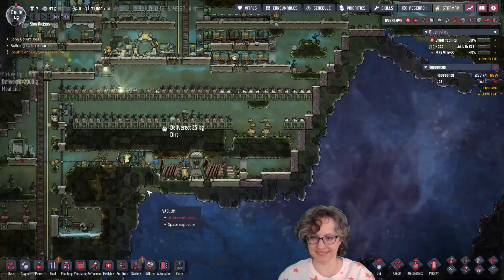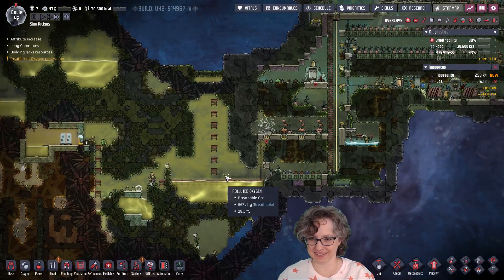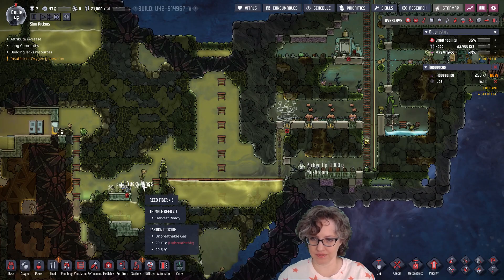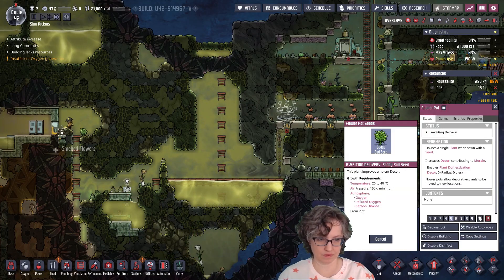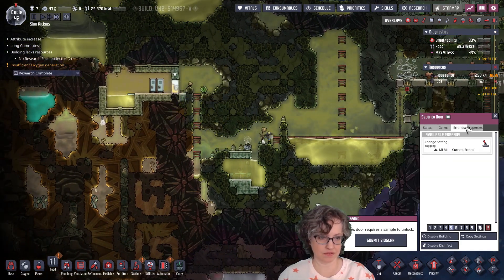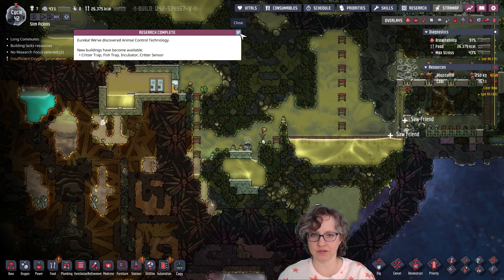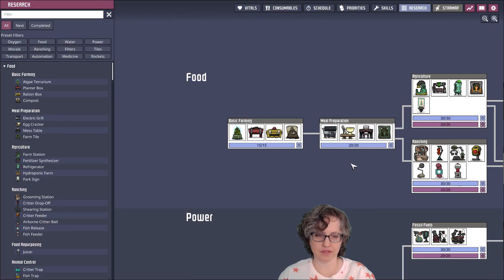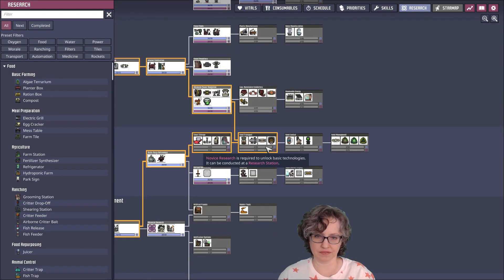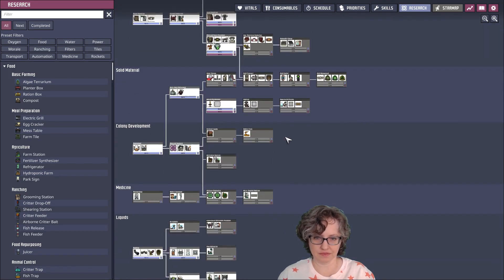Oh, they started this project. So what am I researching? Ranching — oh yeah, ranching stuff. I do want to build a ranch. I guess it's urgent, but this episode I kind of want to explore.